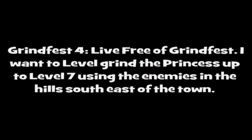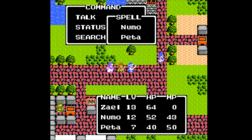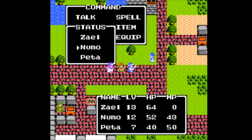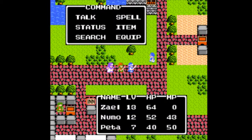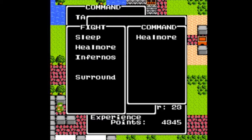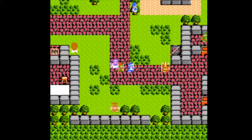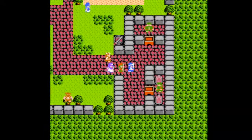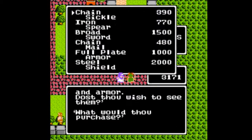Now I did some level grinding — that took around an hour. And while doing that grinding, we got quite a few new spells. The Prince of Kanak only got one new one: Outside, which gets you out of caves. The Princess of Moonbrook starts at level 1 with Healmore, which is better than the Prince of Kanak's Heal. She also got Sleep, which is the best status ailment in the game; Infernos, which is essentially a fireball that hits all enemies in a group; and Surround, which decreases enemies' hit percentages. Pretty good, actually.